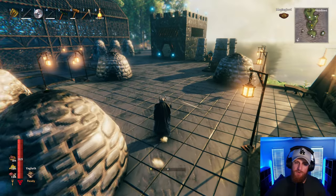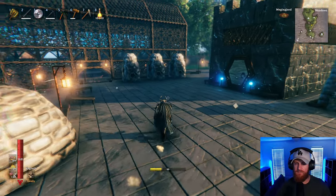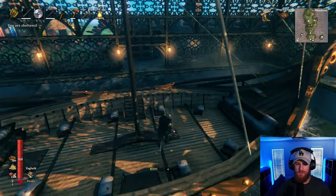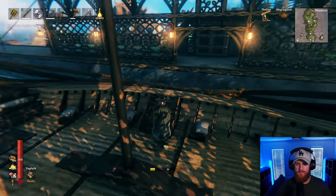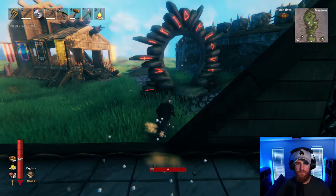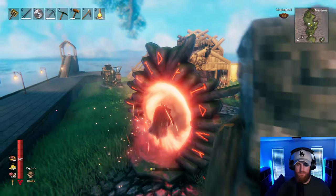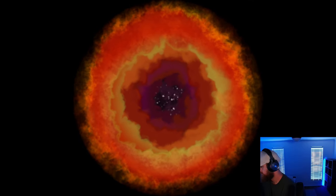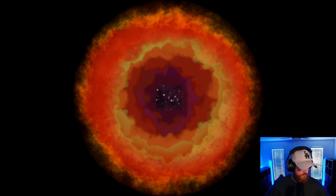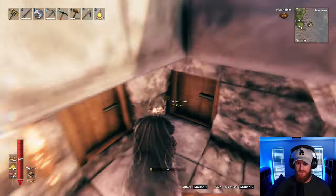I just need to figure out where I want to put a portal here. I know I can just run between spots, but it's a lot easier with a portal. I'll be able to get rid of that portal up there as well, which is good.